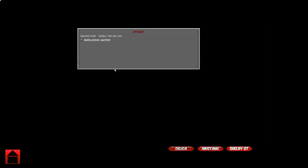The options are only set for this prototype — one option, which is to disable or enable the time and fuel. If it is disabled, the player would have a signed run. If it is enabled, the endless mode means that there is no timer for the player.